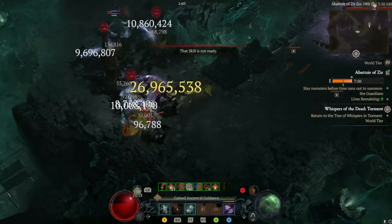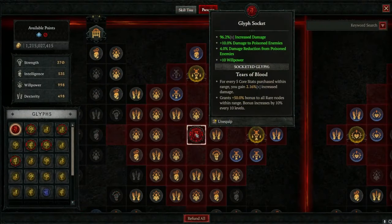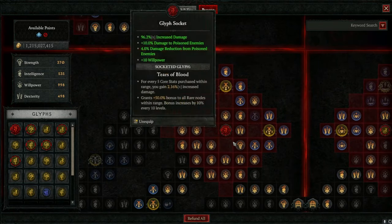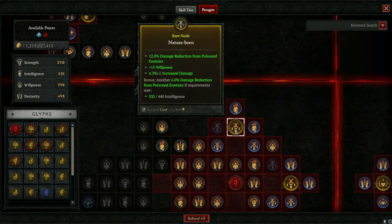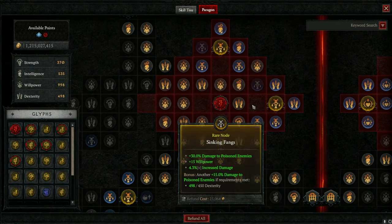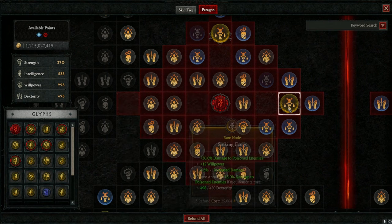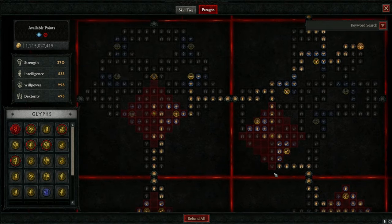When socketing this glyph, it's really important to place it somewhere that gives you more survivability and hopefully more damage for Abattoir of Zir. There are many Paragon board options across multiple characters. I've socketed mine in the Heightened Malice board for the Druid, mainly because it boosts my damage reduction for poison enemies — which is super important in higher tiers — and also gives increased damage to poison enemies. The Tears of Blood Glyph also gives a 50% bonus to all rare nodes within range.